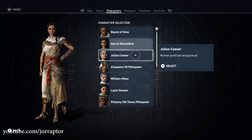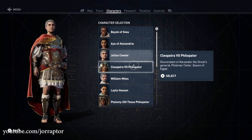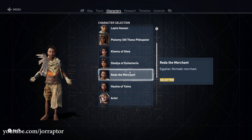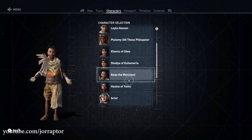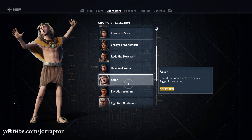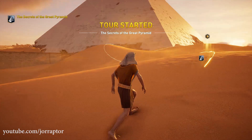There are 25 different characters in the upcoming free Discovery Mode tour — from Caesar to Cleopatra and even Aya from Assassin's Creed Origins is playable. Let's run them all down in this video and show you them in action as well. If you enjoyed that, a like would be super appreciated — let's go.